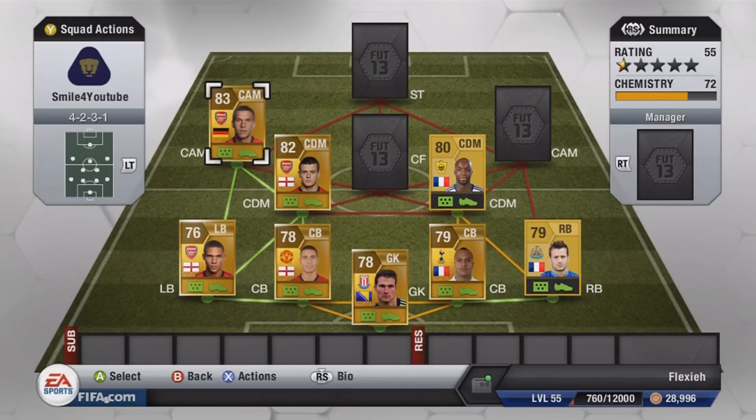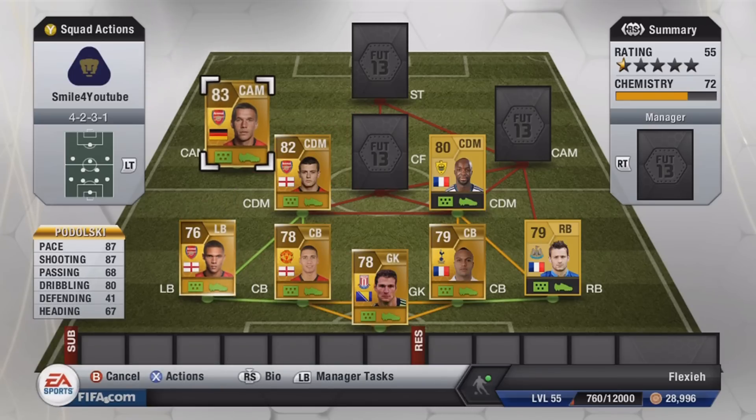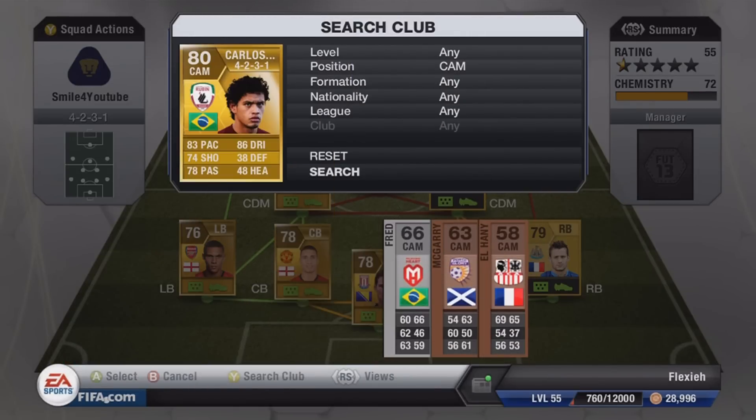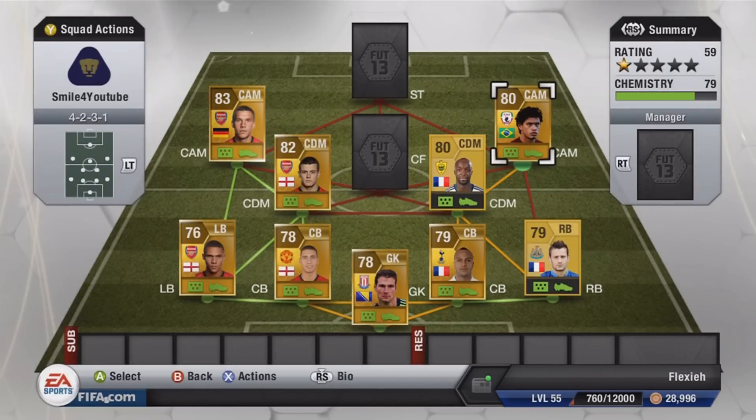In the left center attacking mid position we have Podolski — a bit of an iffy guy but really good on the wings, good pace, good crossing, good shooting. I prefer him on the left because Carlos Eduardo is on the right. Podolski's got more of a powerful shot which gets more near post goals, that's why I put him on the left and Carlos Eduardo on the right — amazing player transferred to Flamengo but on the Russian league just for chemistry reasons.